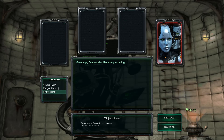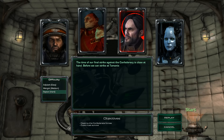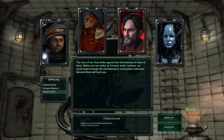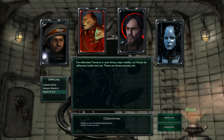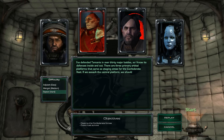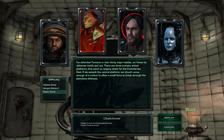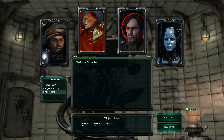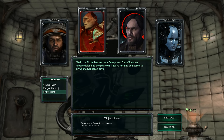Receiving incoming transmission. The time of our final strike against the Confederacy is close at hand. Before we can strike at Tarsonis itself, however, we must break through the Confederacy's most potent defenses. General Duke will brief you. 'I've defended Tarsonis in over 30 major battles, so I know its defenses inside and out. There are three primary orbital platforms that serve as staging areas for the Confederate fleet. If we assault the central platform, we should cause enough of a ruckus to allow a small force to break through the planetary defenses.' The Confederates have Omega and Delta Squadron troops defending the platform — they're nothing compared to my Alpha Squadron boys.